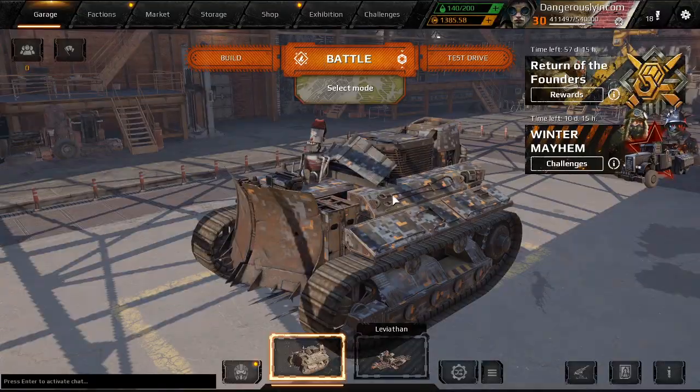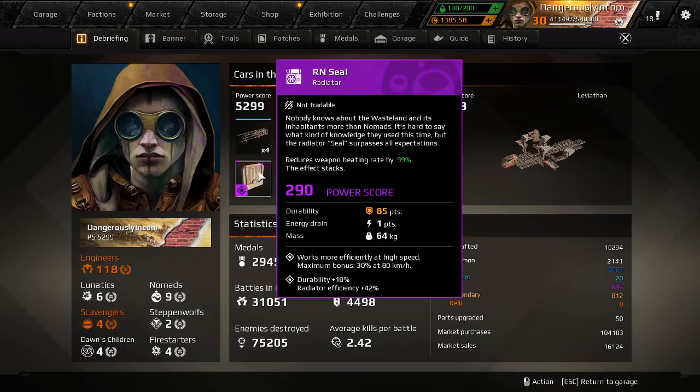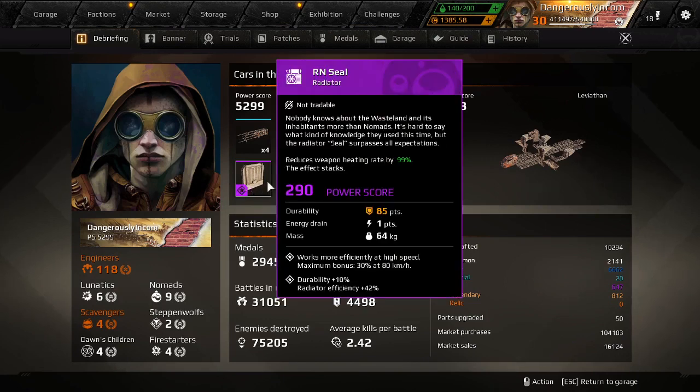Something's going wrong here — I'm not going mad. The asterisk definitely denotes an upgraded part, and I'm certain of this because your profile has the same functionality as everybody else's that you look at. It shows the highest power score weapon and the highest power score part. On this build, the goblins are not upgraded — no star. But this RN seal is upgraded for extra durability and radiator efficiency, and so it does show the little star in the bottom left-hand corner of the icon.